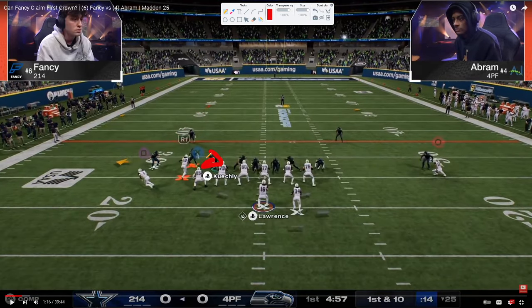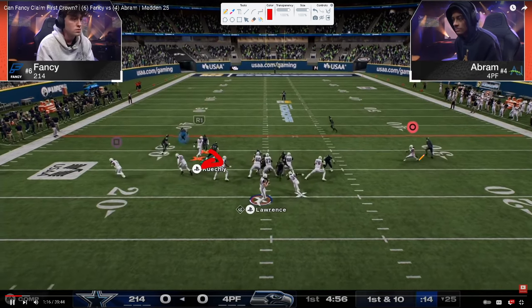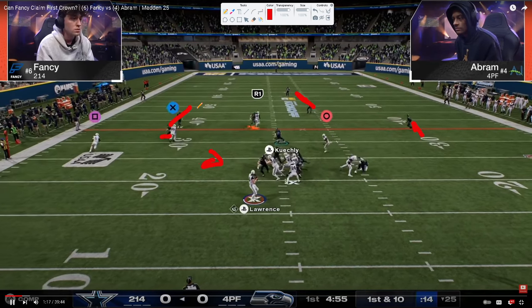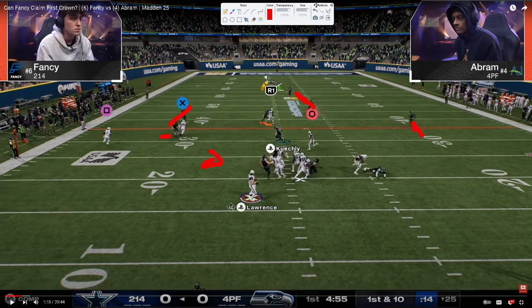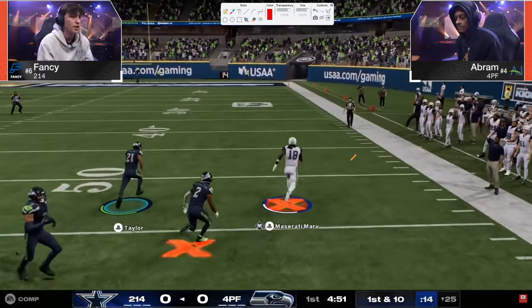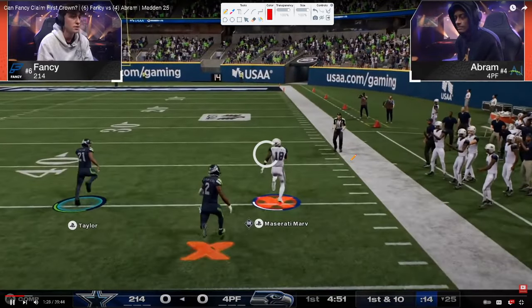He turns into this defender and users him. We've got coverage on the right side, a flat zone, and that third. Kind of a cover three base defensive shell. Fancy does have this crosser and is going to try to fit that in. Nice little click-on to be able to catch it — gets out, and he's gonna get a big gain all the way down to the 10-yard line.